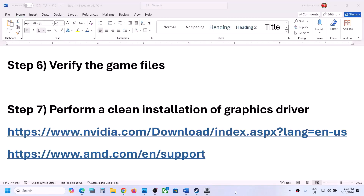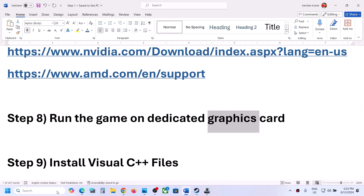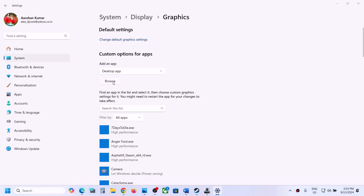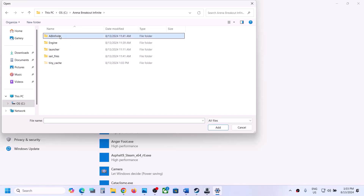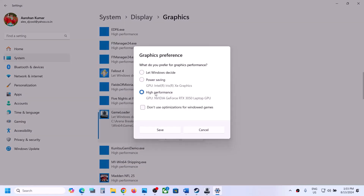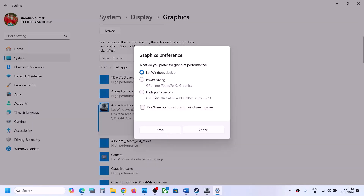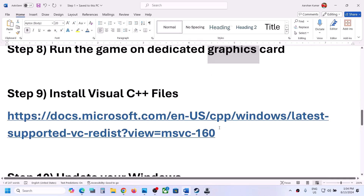The next step is to run the game on the dedicated graphics card. Type 'Graphics settings' in the Windows search box, click Browse, go to the game installation folder, open Halo Infinite, Binaries, Win64, and select the game exe file. Click Add, then click Options and select High Performance, then Save. Repeat for the second exe file — click Browse, select it, click Add, then Options, High Performance, Save. Then launch the game and check.